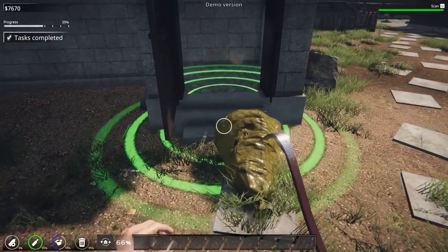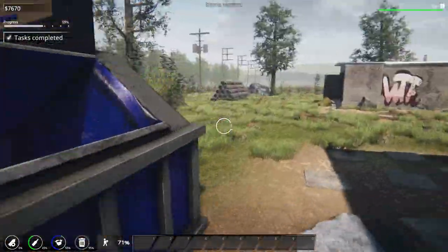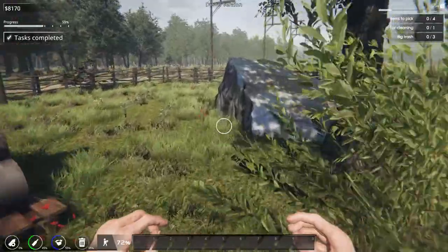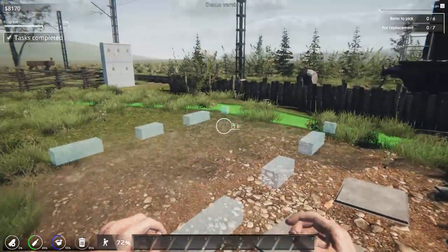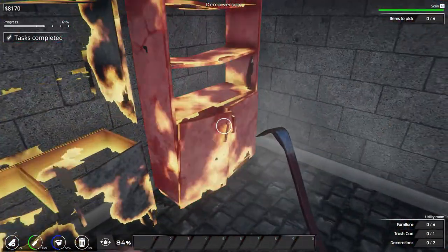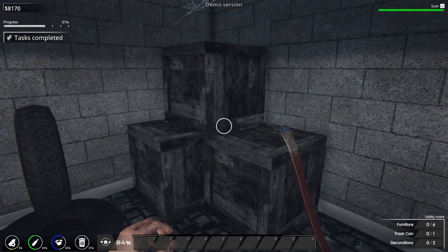That door has seen better days — we need a crowbar to dismantle it, and that's now removed. It actually automatically places the new one! We do the same for the toilet and the sink outside, and that's now generated some glass. When we pick it up we get the noise of glass and porcelain. Over here there's a fairly big one — smash all of these and they're breaking down, and that's already done.